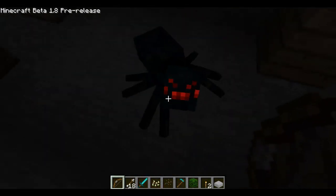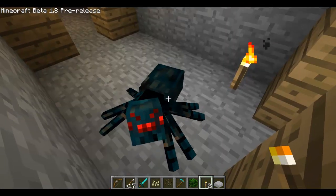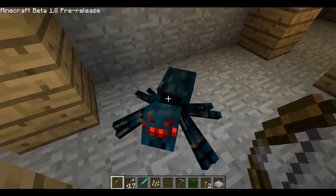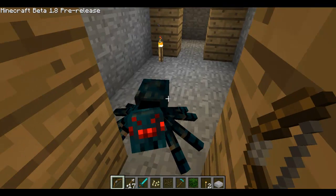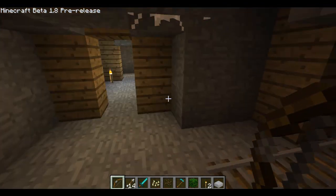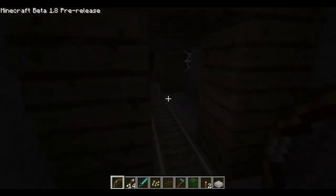They're smaller - they're like mini spiders. Let me get some light. See, they're kind of green, they're not like fully black like the normal spiders. They're sort of bluish green - a bluish green face and back. This bow is really cool, and you get some XP too.